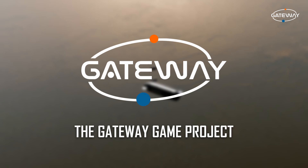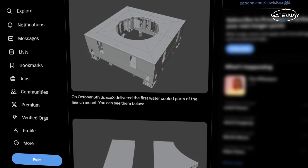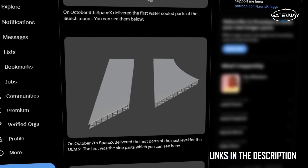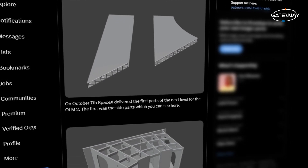My name is Kion, welcome to the Gateway Game Project. A few weeks ago, Lewis made two posts talking about SpaceX's progress with the second OLM at Starbase. This included some screenshots of his model in the Blender viewport — and yes, those are the models that are going to be in the game. Starting in mid-October, this month we haven't made much progress, as Lewis has been taking a break from 3D.